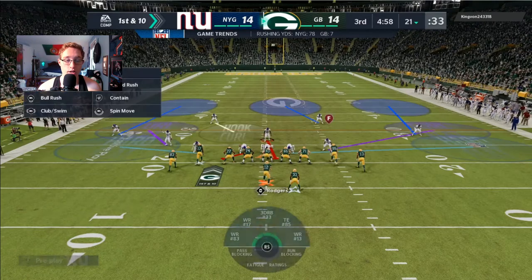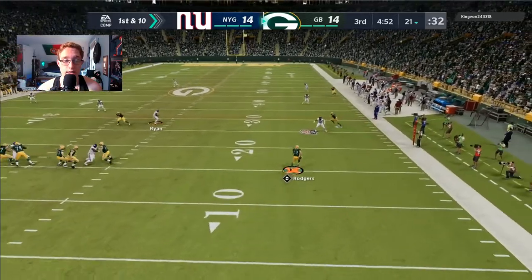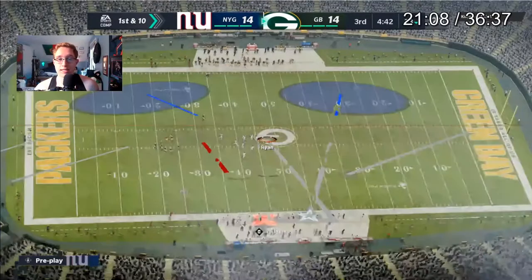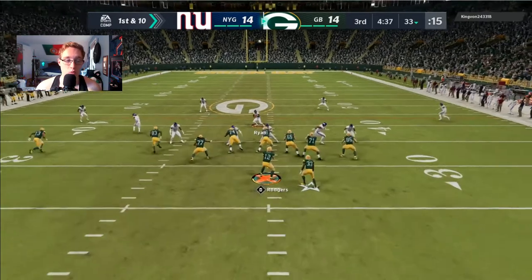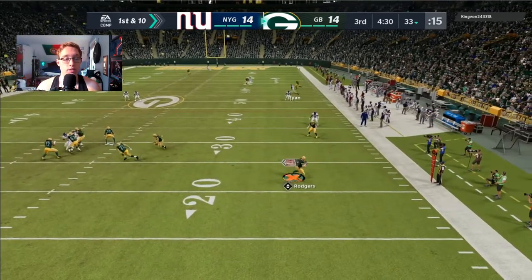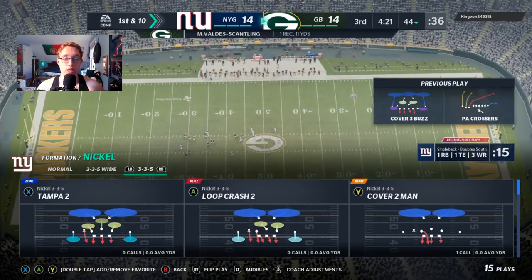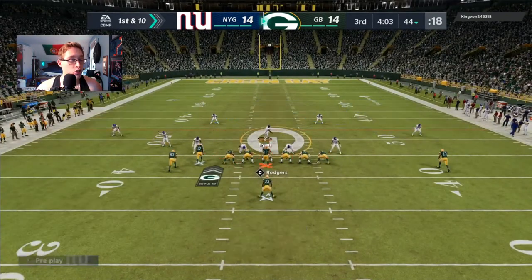He gets a return to the 21. I'm using Logan Ryan as a user — a great user, by the way. On the first play of the second half, we cover everything, but Aaron Rodgers rolls out and Dexter Lawrence doesn't tackle him even though Rodgers was right in front of him — very frustrating. That gives Rodgers about 12 yards on the scramble. On the next play, Marcus Valdez-Scantling gets the ball — literally every pass he throws he's completing and it's very frustrating.